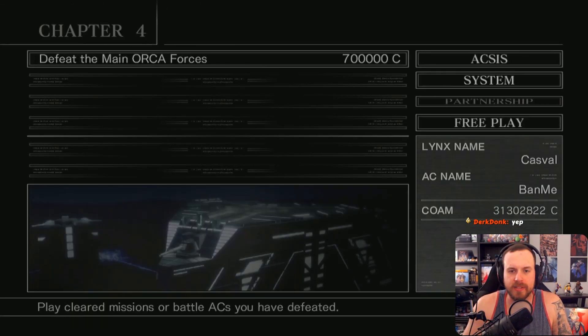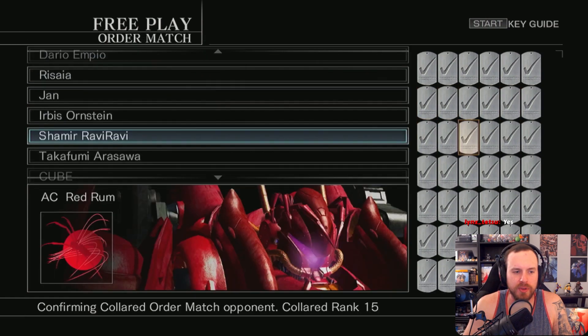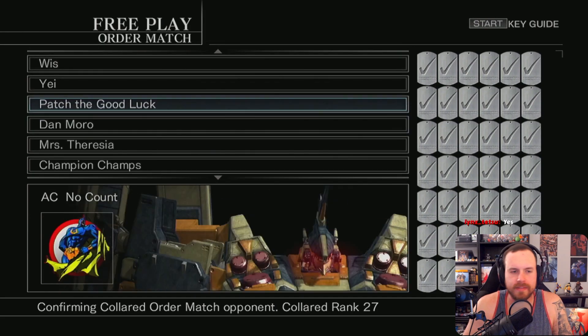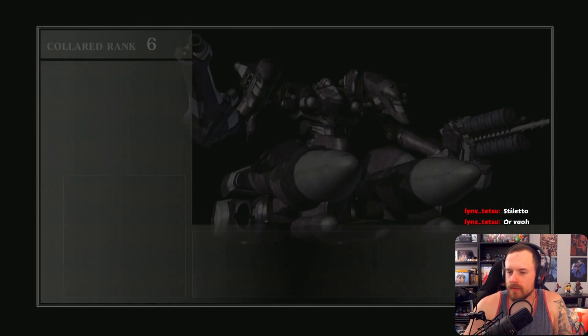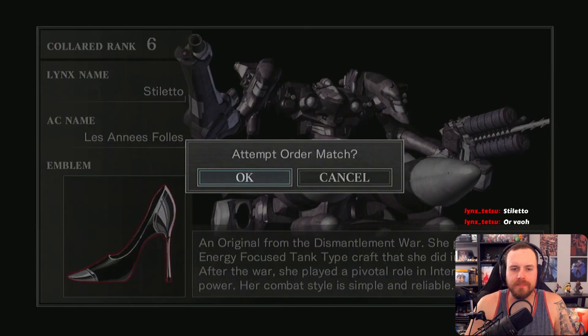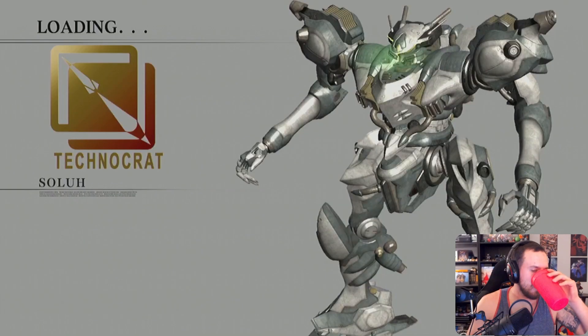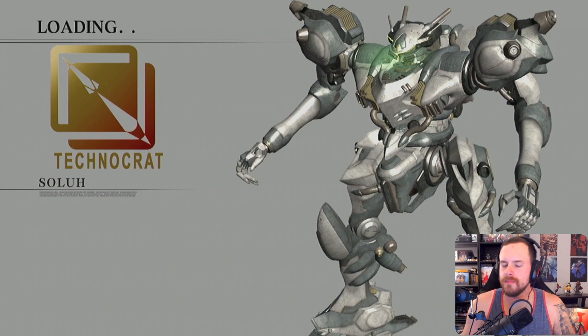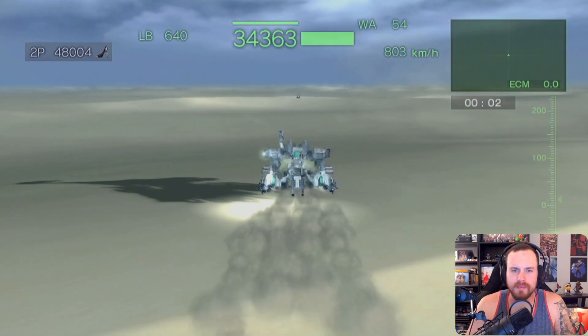So Tetsu, this is like a PvP kind of build, right? I feel like we should do a couple of order matches instead of two missions. Do you have any recommendations — who do you want me to fight? I'll pick one, you pick one. Stiletto, okay! I think I passed her up already. We'll do both Stiletto and Bow — however you say the name. We'll do the desert, we're good.